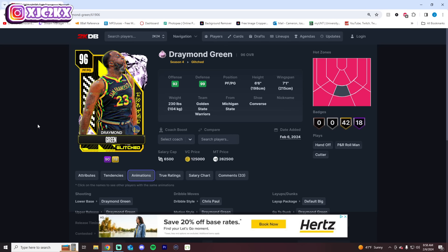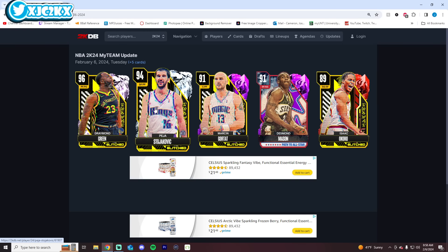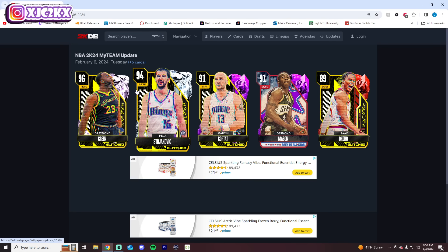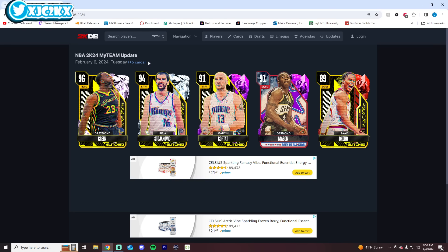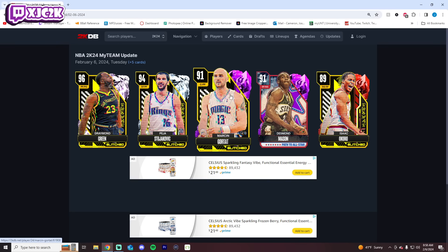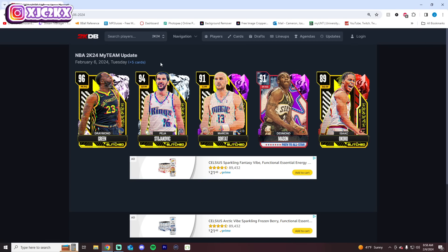Overall, I don't hate the concept of a glitched Draymond or him being one of the first out-of-position cards this year, since he is undersized at his position in real life. At the same time, I don't love the fact that we just keep getting more defense. I would love to see top-tier cards with elite sigs and an elite release — it is time for offense. From today's drop: Draymond looks good, Peja looks good, Isaac Okoro looks good. Gortat and Desmond Mason, not quite so much, though Gortat could be decent. The other three are really intriguing for how good they could be at their spots. That's going to do it — hope you enjoyed, hit the like button, leave a comment, and subscribe. I'll be back with more 2K content very soon.